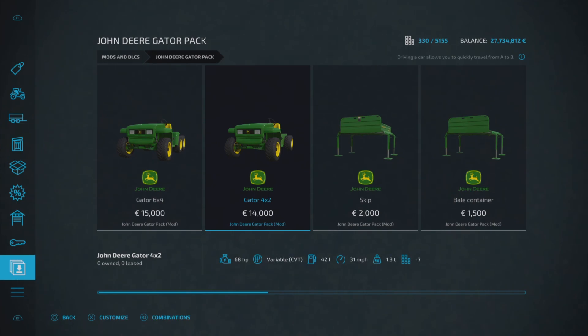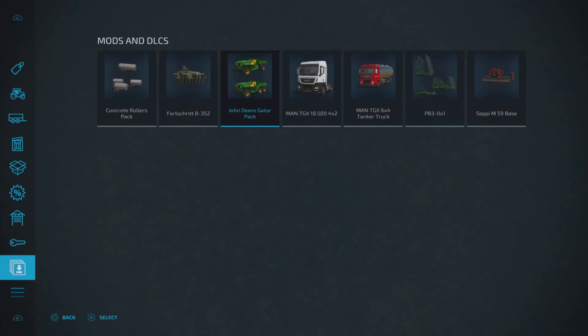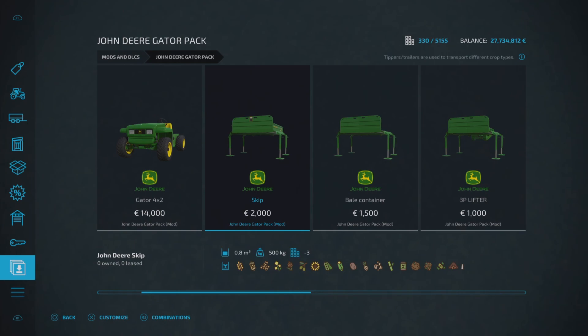Moving on to the attachments — some are scattered around in the tools section, but the easiest way is to come down to this menu and click on the John Deere Gator Pack and it will show you everything in the pack. We've got the skip, which is 2000 to buy, holds 800 liters of pretty much everything, and it's three slots on console.